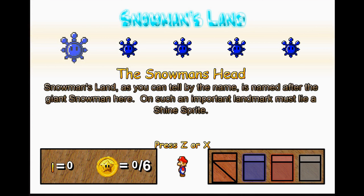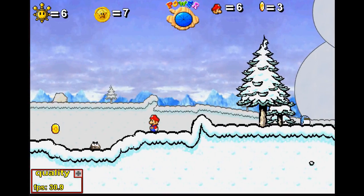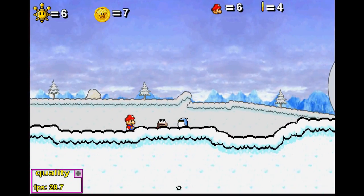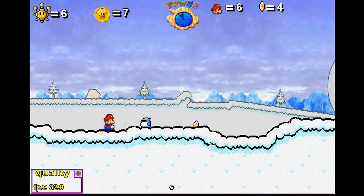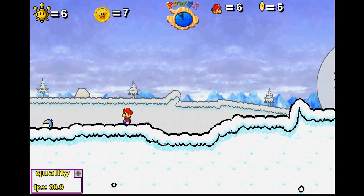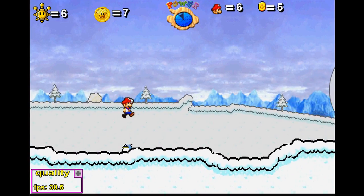Snowman's Land — as you can tell by the name — is named after the giant snowman here. On such an important landmark, there must be a shine. How do you know that game? Is this Eddie the Toad writing these descriptions? I need to show you this penguin. This penguin bounces me off of him. He doesn't hurt you, he just bounces you off. But if I spin attack him, I can't defeat him. If I jump on him, I can't defeat him.